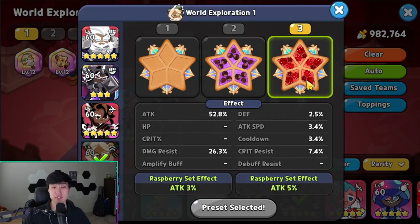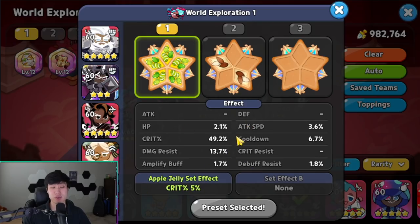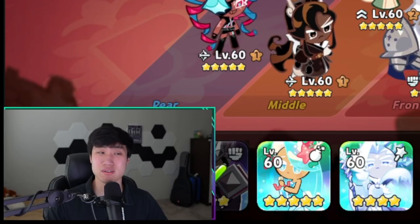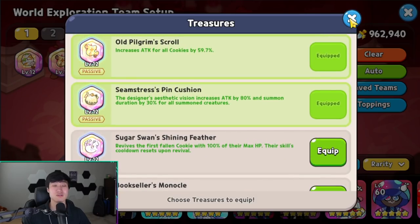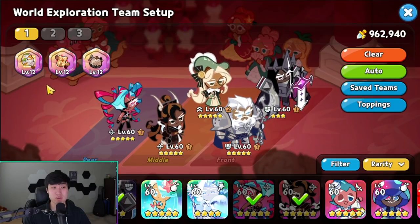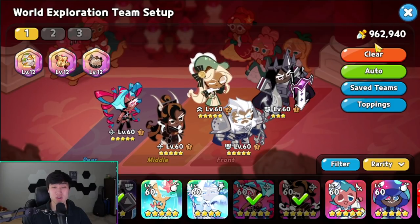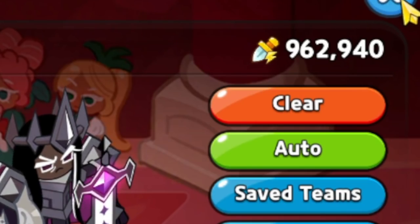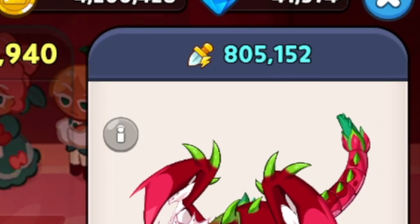Eclair is going to use five swift chocolate, and I'll use five juicy apple jelly for Twizzly Gummy Cookie. The treasures the auto set are the pincushion — which isn't going to do anything for my team — the scroll, and the healer staff. The healer staff will be good. That brings my cookies up to 962,940 total power level, and we're versing a dragon at 805,152.